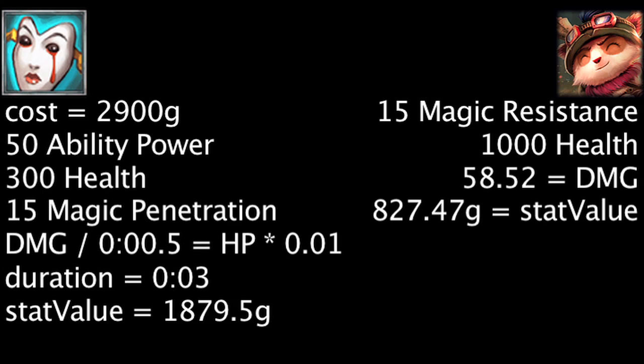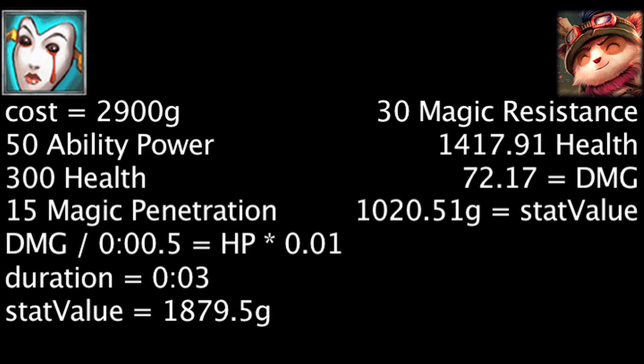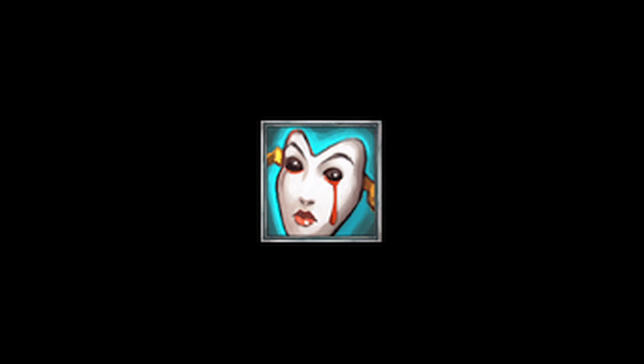In order for the item to become cost-effective, a champion must have 15 magic resistance or less and more than 1,233.28 current health. If the champion has 30 magic resistance, they must have 1,417.91 current health for the item to become cost-effective. Every champion will have at least 1,610 health at level 18. Overall, the Liandry's Torment will always be cost-effective if the enemy champion has full health, is level 18, and has 30 magic resistance.